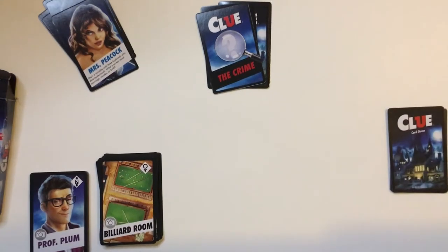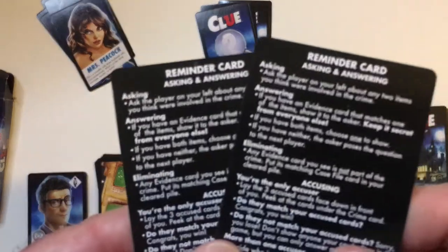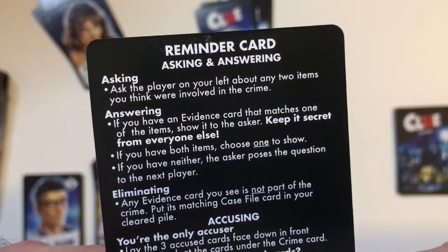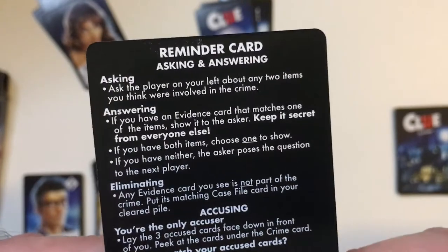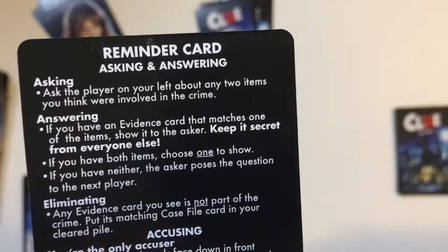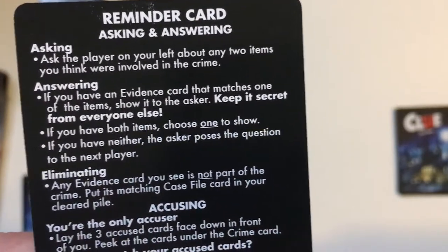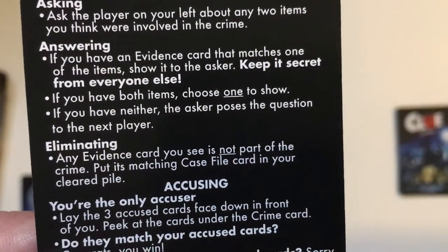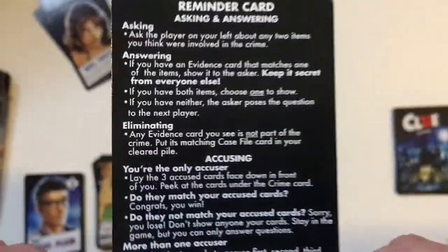Because it's three to four players, you need at least three, and then play will kick in. Asking — ask the player on your left any two items you think were involved in the crime. Then answering: if you have an evidence card that matches one of the items, show it to the asker, keep it secret from everyone else. If you have both items, choose one to show. If you have neither, the asker poses a question to the next player. Eliminating any evidence cards you see that are not part of the crime — put the matching case file card in your cleared pile.